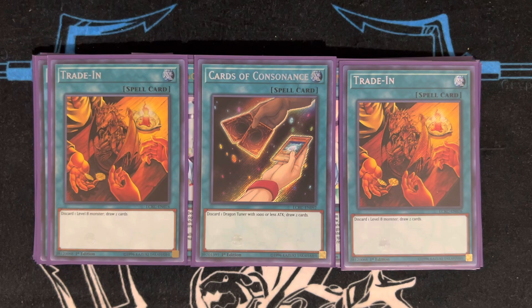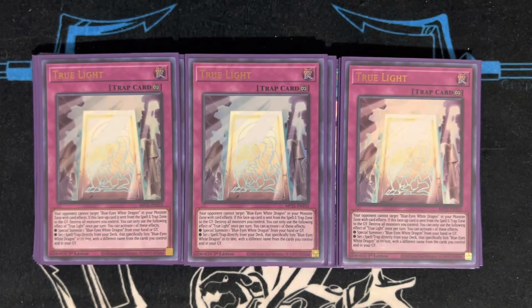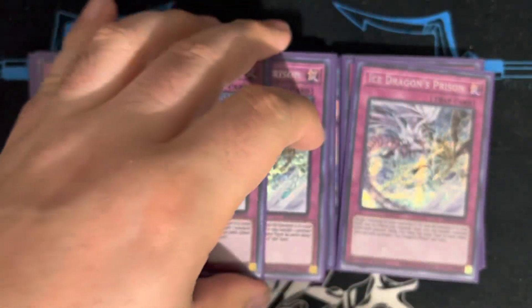On to the trap cards — the whole reason I think this deck is playable right now: three copies of True Light. Once per turn you can activate one of the following effects: you can either special summon a Blue-Eyes White Dragon specifically from your hand or graveyard — Blue-Eyes Alternative counts because its effect treats it as Blue-Eyes White Dragon — or you can set a spell or trap card that specifically has Blue-Eyes White Dragon or Blue-Eyes Ultimate Dragon in its text. While True Light is on the field, Blue-Eyes White Dragon cannot be targeted by card effects, and when it's destroyed it destroys all monsters on the field. This card is essentially Eternal Soul for Blue-Eyes White Dragon — it's crazy because now I'm bringing dragons back on my turn and on my opponent's turn.